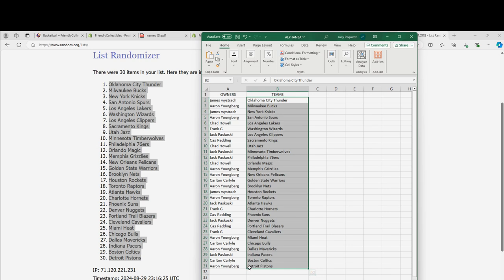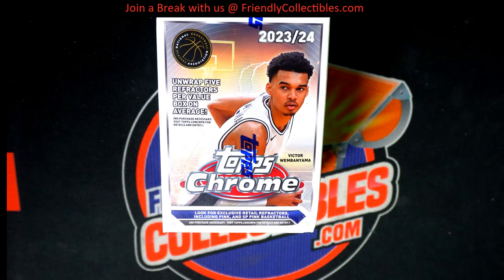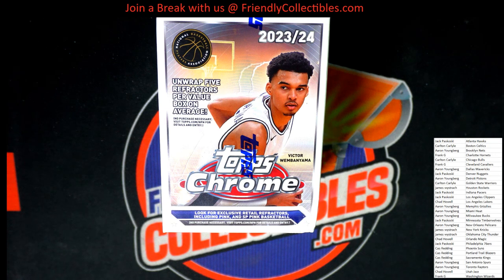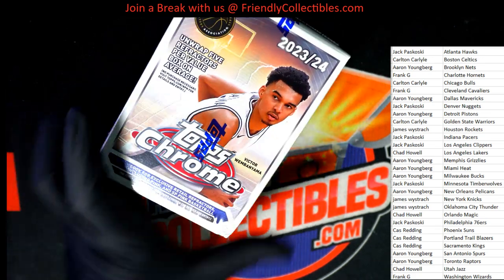There it is. Aaron, you got the Pistons — one of the strongest teams there for Aaron. Who got the Spurs? Aaron, you got the Spurs too. Wow, some really good teams here for you and everybody. Let's get to ripping. I'm going to put this in alphabetical order by the team names. Aaron, you had a good random on that one, man, there is no doubt about it. These are great value — it's $14.50 to get into one of these value boxes and get some teams. You actually get three teams for $14.50. So we have another one out there if you want to take a shot. Have some fun with this. Let's do it, guys — see what comes out of this value box.